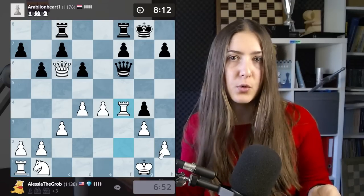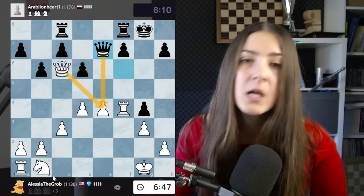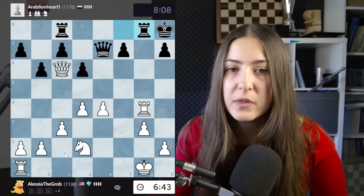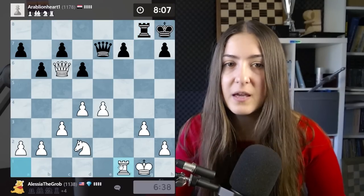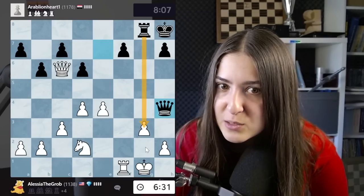I'm happy to trade because I have an extra piece - trading relieves the pressure and the position is way simpler. When you have fewer pieces on the board it's simpler not to blunder. The queen is attacking the pawn, the pawn is protected. I take with check, then develop the knight, trade - if you can trade, trade, that's a very good rule - then bring out the other rook.